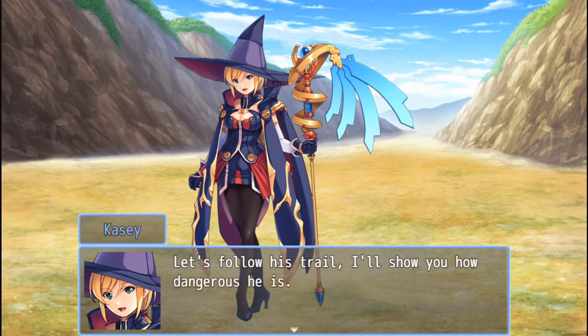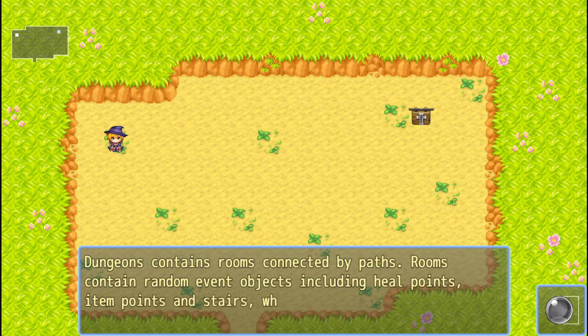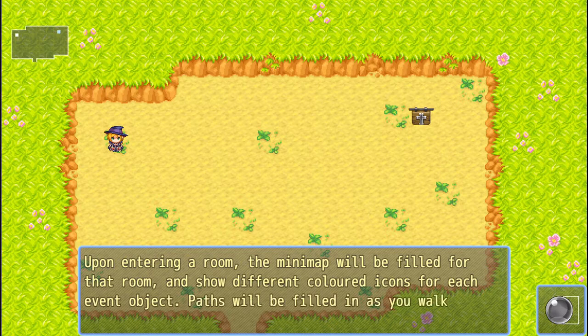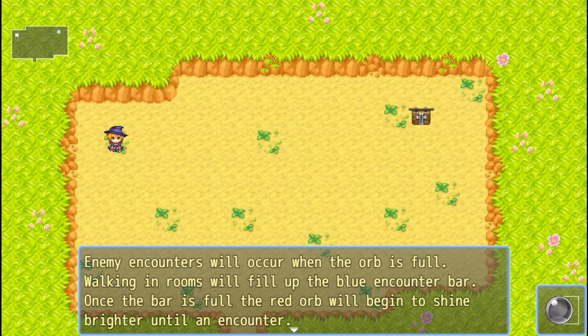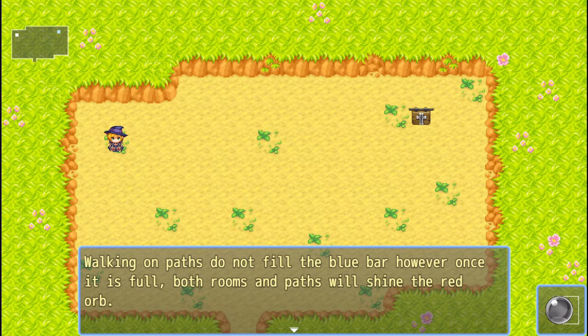Dungeons contain rooms connected by paths. Rooms contain random events and objects including health points, item points, and stairs which allow you to progress to the next floor. Upon entering a room, the mini map will be filled for that room and show different colored icons for each event object. Many encounters will occur when the orb is full - walking in rooms fills up the blue encounter bar. When it's full, the red orb will begin to shine brighter until an encounter. Walking on paths does not fill the blue bar, however once it is full, both rooms and paths will shine the red orb.